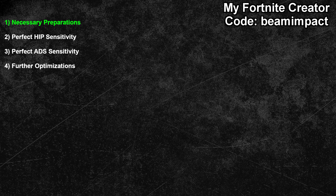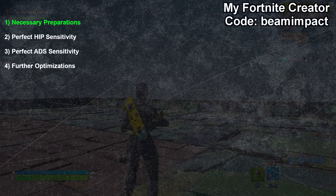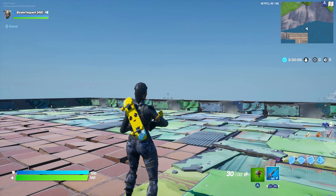The last preparation step is about the game environment. You will need a relatively flat area without any enemies shooting at you. It doesn't matter if it's an empty campaign level, a custom game or an online server. I will use the creative mode of Fortnite for this tutorial. Once you have found a relatively flat area without any enemies, you can continue with the next topic.